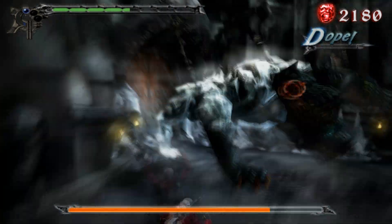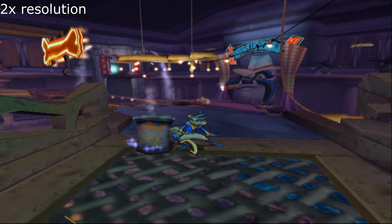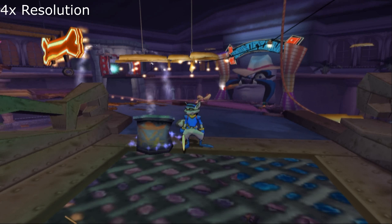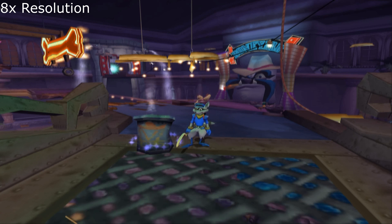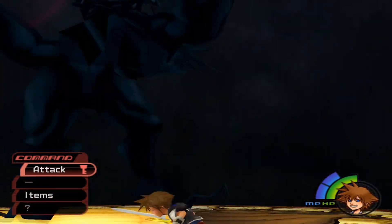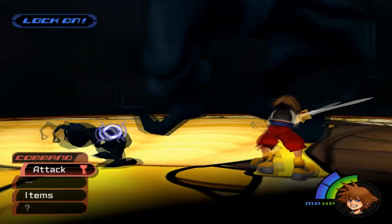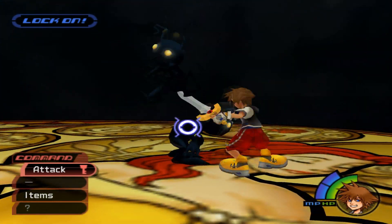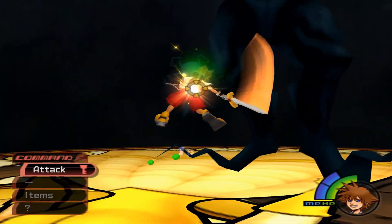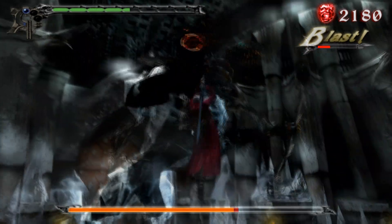Increasing the internal resolution reduces jagged lines, removes blurriness, and makes games look crisper and sharper, but it doesn't raise the resolution of textures baked into the game's files. If a texture was made at 480p resolution, it's not going to look any better at 4K. Essentially, at a certain point raising the internal resolution acts as supersampling — a form of anti-aliasing — giving the game more pixels to draw the image and then downscaling to the output resolution. It makes images look better, but it won't make everything look high-res, and some games can take advantage of this more than others.